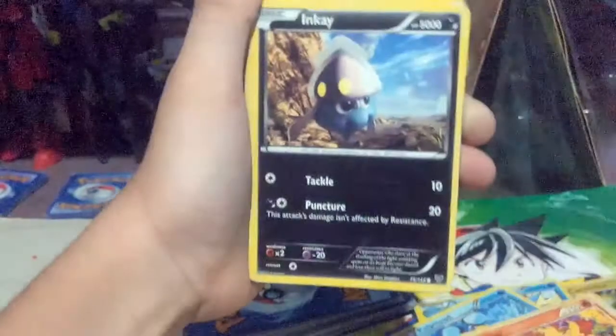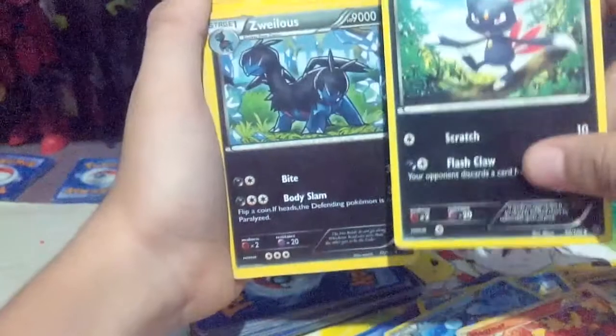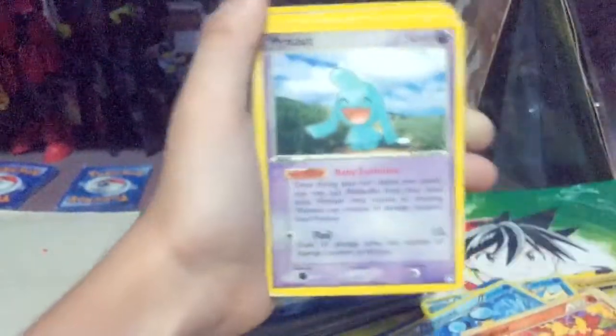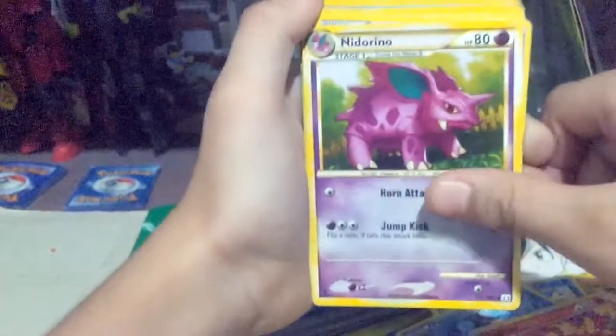Weasel. Inkay. Sneasel. Zoroark. Whynot. Shuppet. Baltoy. Roserade — or Roserade. Caterpie, Dorinuo.